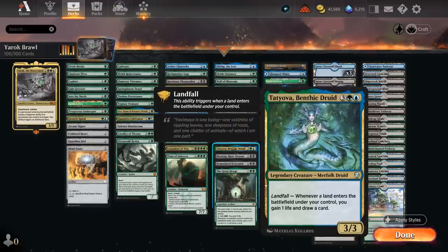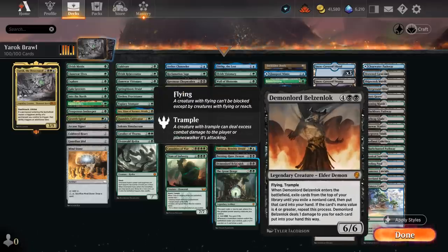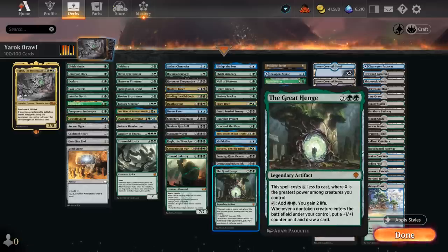Tatyova is another landfall card that draws and gains life. Burning-Rune Demon lets us search up two cards — the opponent chooses one that goes back and we keep the other — on a 6/6 flyer. The Demon Lord is another 6/6 flyer with trample that draws extra cards when it enters, especially by revealing expensive cards. Great Henge can typically be played cheaply given our high-power creatures, taps for double green, gains 2 life, and when a creature enters it gets an extra counter and we draw a card — excellent with Yarok.